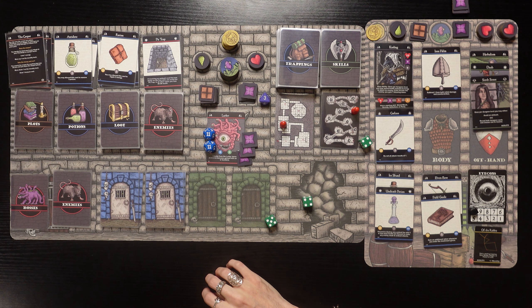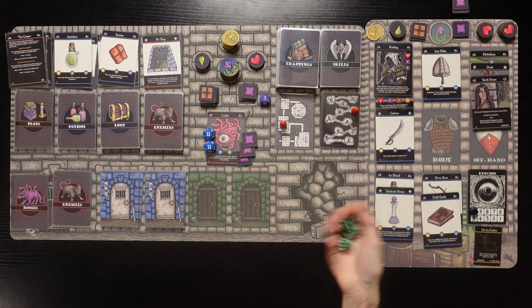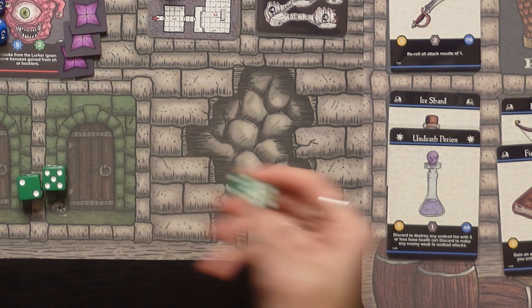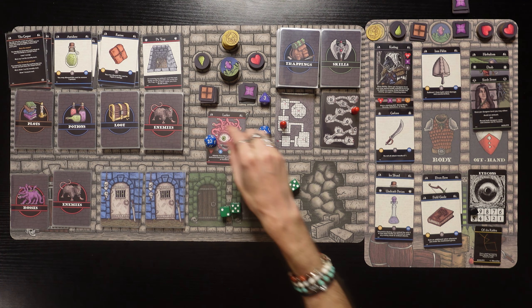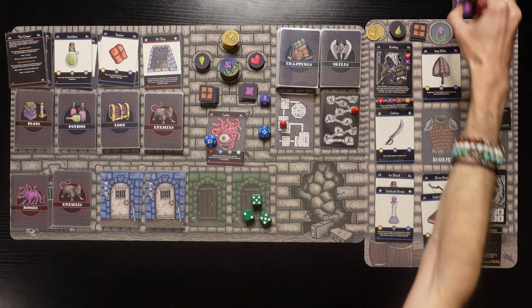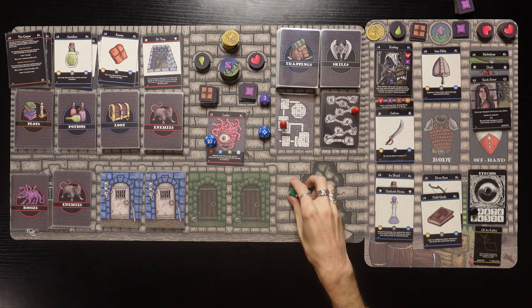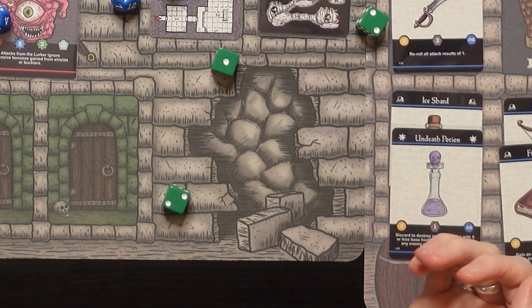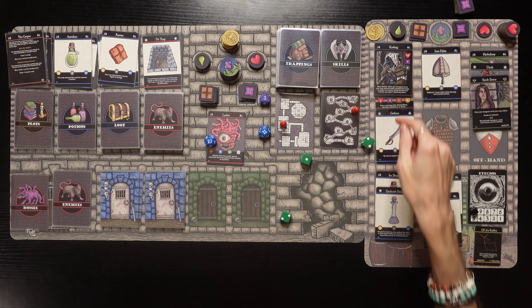He's going to have to miss on his next attack or we're screwed. We spend three energy - there's nothing we can do with Herbalism, Dash, or 6 Cents. We just have to hope he misses. We roll high damage at least - re-rolling ones with the cutlass, we get 7 plus 5 is 12 damage. We put him down to 10 health. Not too bad. We just need him to miss.